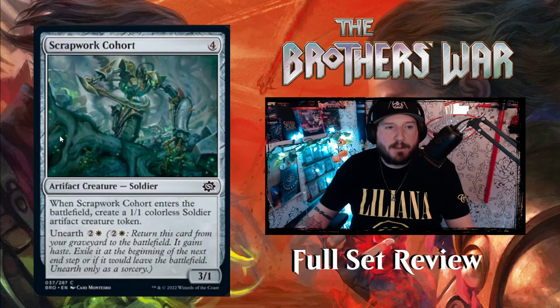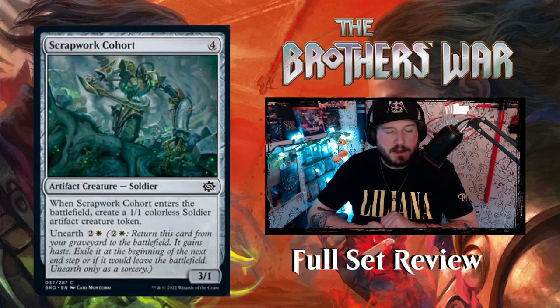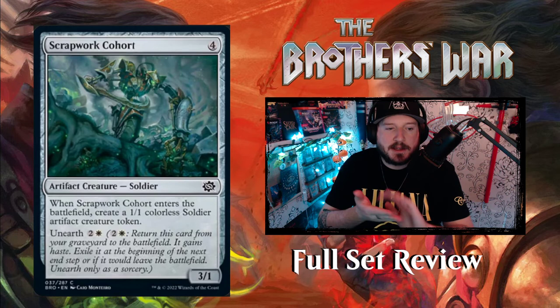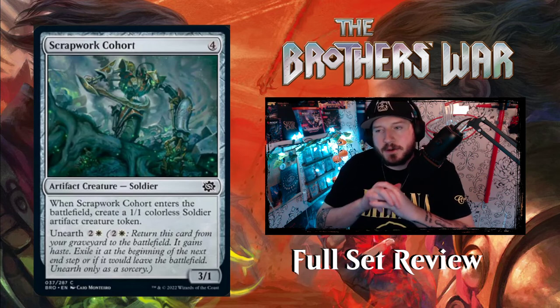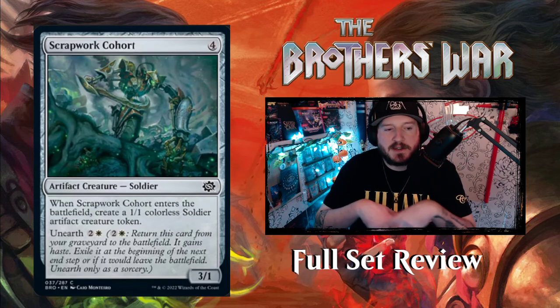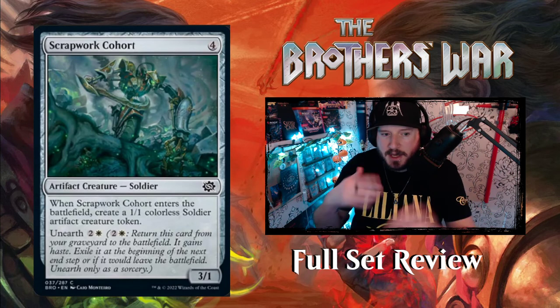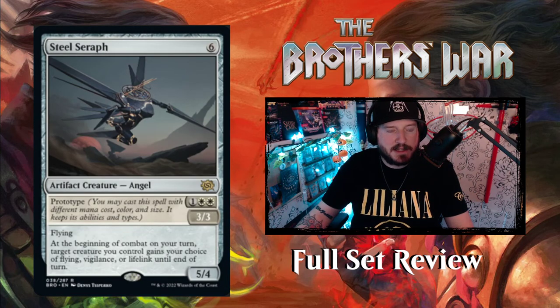Scrap Work Cohort — four mana for a 3/1 Artifact Creature Soldier. When it enters the battlefield, create a 1/1 Soldier token, and it has unearth two and a White. Unearth is a returning mechanic: pay the unearth cost to return the card from your graveyard, it gains haste, exile it at the beginning of the next end step or if it would leave the battlefield — unearth only as a sorcery. Before combat you can unearth as much as you can afford, attack one more time, then it gets exiled.